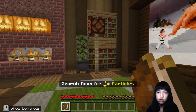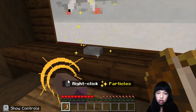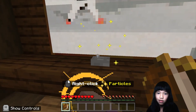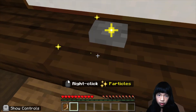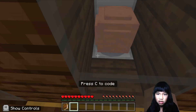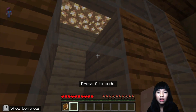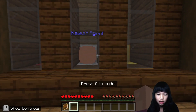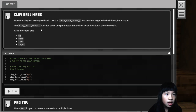Search room for particles. There's a particle — right-click particles. So there's like a button right here, let's right-click. The painting went down and this big brown ball is here. Let's go to code and see what we have to do. Clay ball maze.